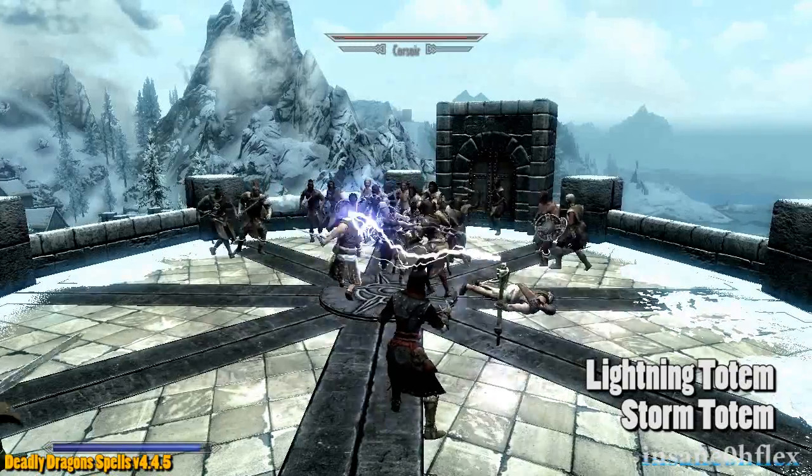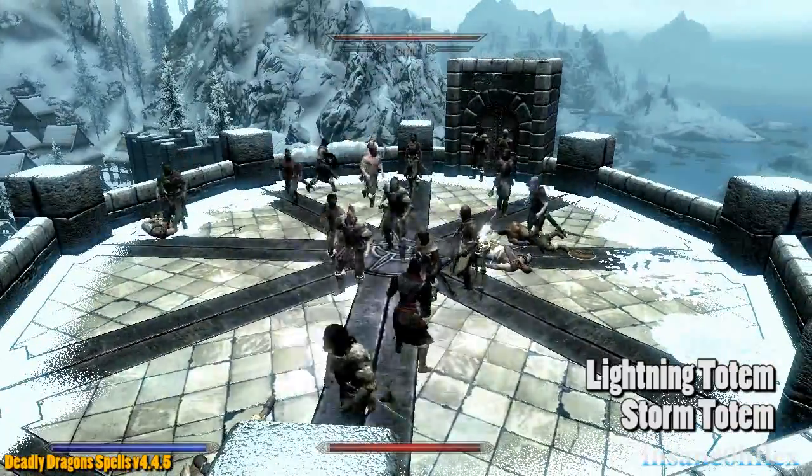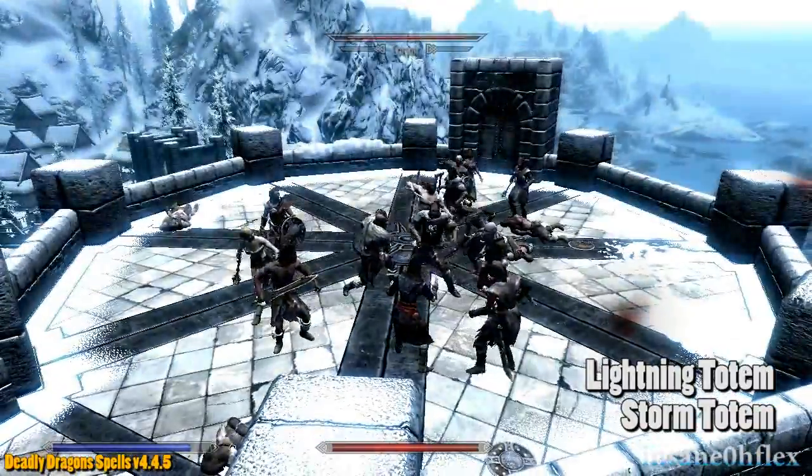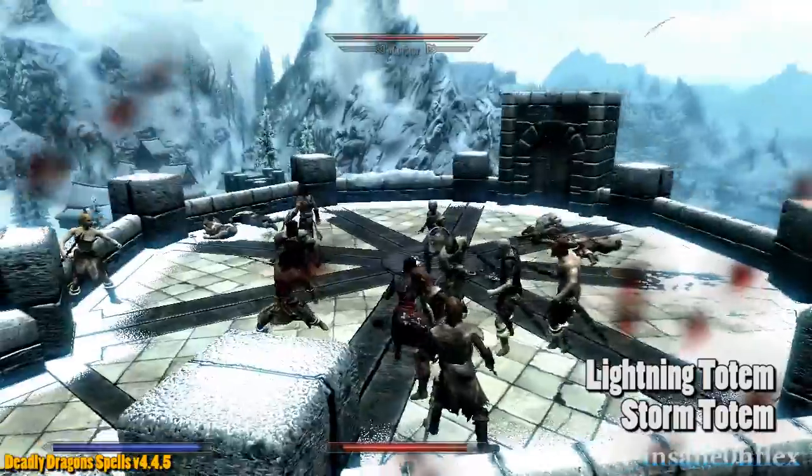The Storm archetype features Lightning spells, such as the Lightning Totem which casts Chain Lightning repeatedly, and the Shock Totem spell which pulses with shock damage. There's also an ability called Storm Surge that, when activated, causes each enemy that hits you to be struck with lightning.